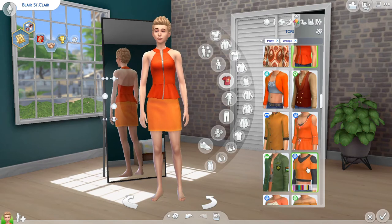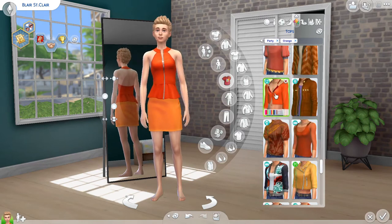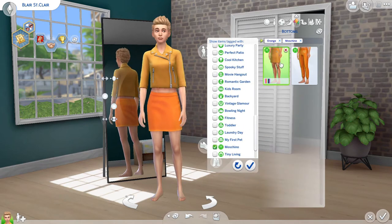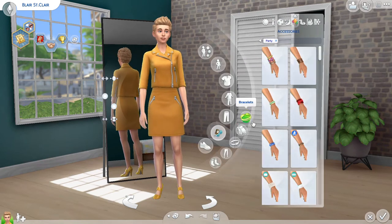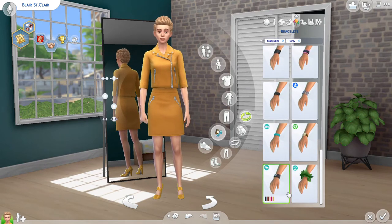With this outfit I tried to sort of play off of her AS5 entrance look — the sort of all-orange including the sunglasses look. It's not quite as orange as her outfit, but I think it works and you can tell what I was going for in the end.